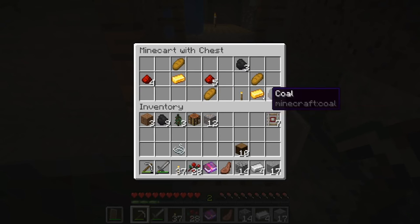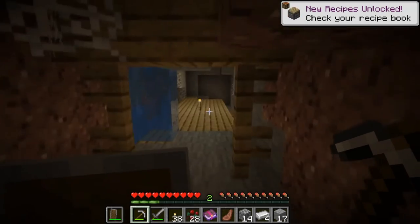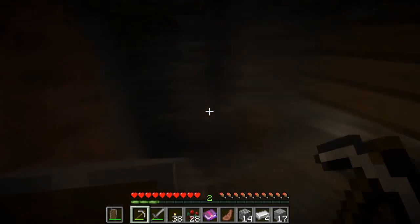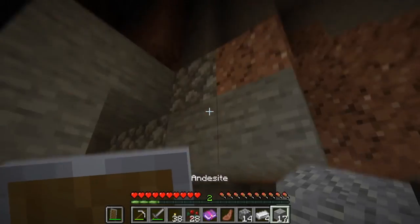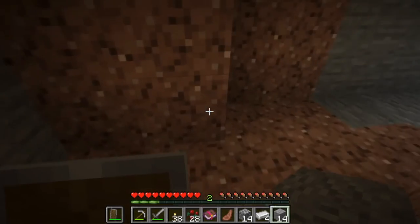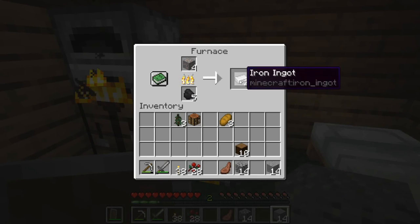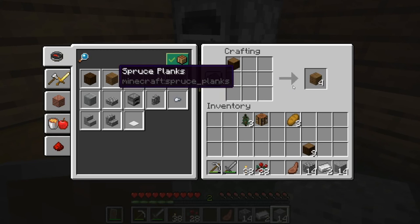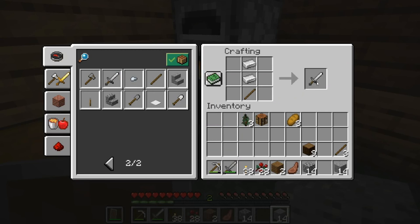Got some detector rails, might be useful. Ooh nice gold. Food, more coal, torch. Take the chest and the minecart. I've just gotta light everything up. Home is back there. So I think that's where I'll leave it for this episode. Thanks for watching - if you're not subscribed consider subscribing, but other than that, bye!